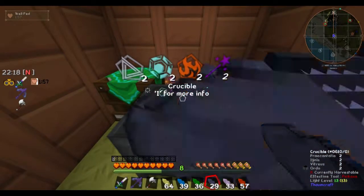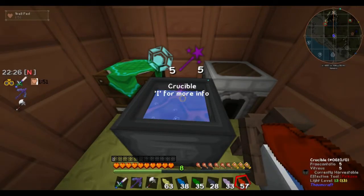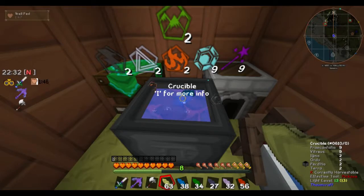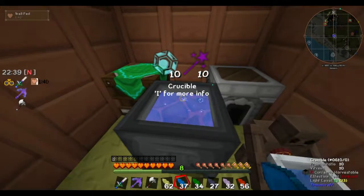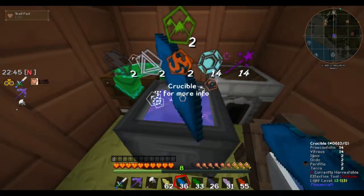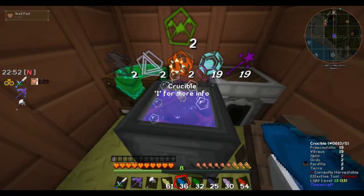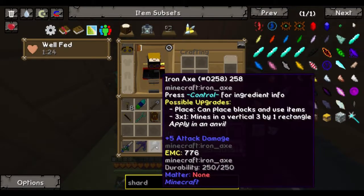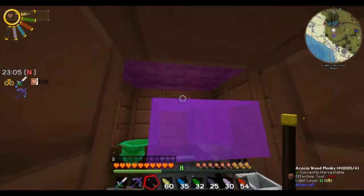We have Invar out there. Do we have an arc furnace? Nope. I don't think you necessarily need an arc furnace to make Invar — do we have an alloy smelter? Yes. Okay then, I can just take iron and nickel. For what? We have Invar already. Oh, we do? Yes, out in that chest — I made some in the smeltery.